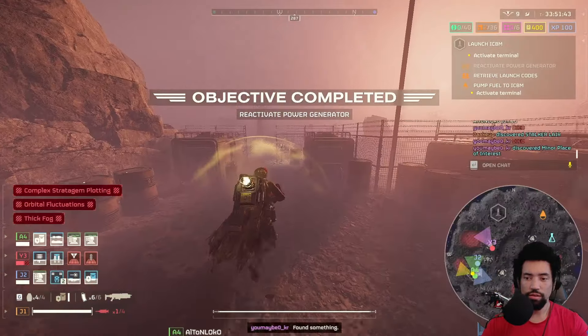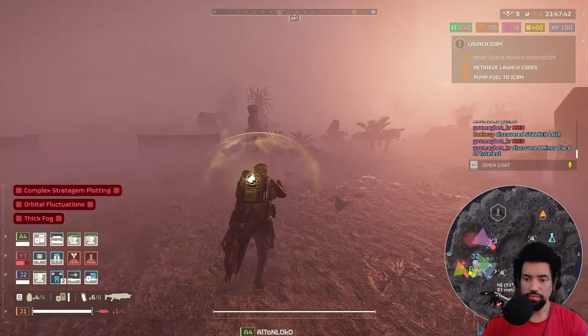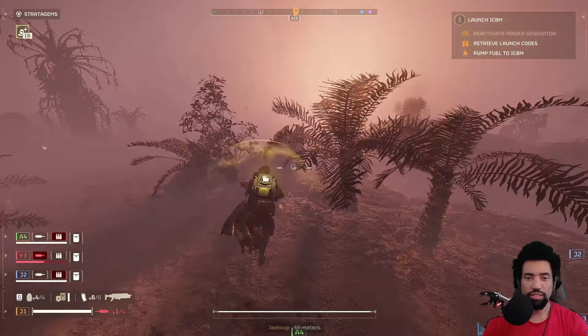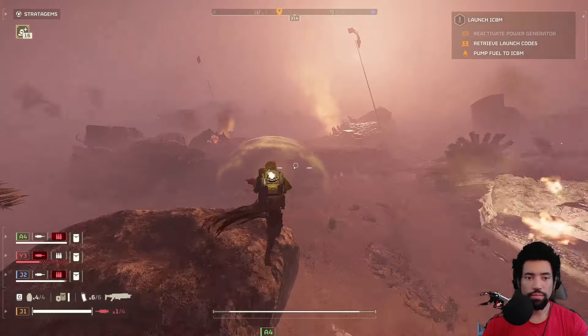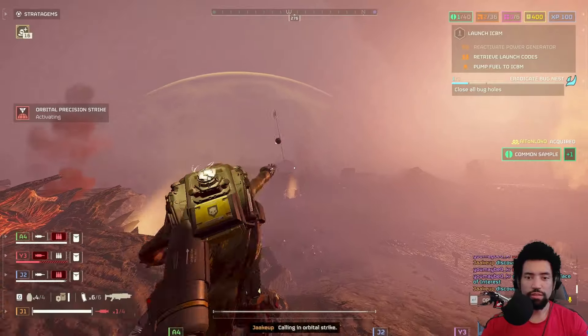We're done. Let's get the freak out of here. There's a thing here — I have four grenades, I should be able to take this out pretty quickly. A little bit of a bug hole. Can I just do that and then do that?